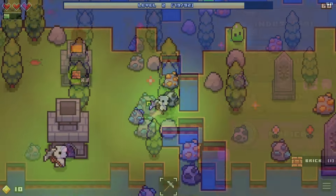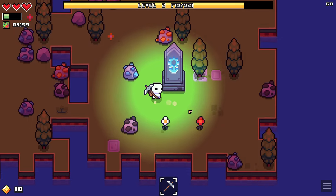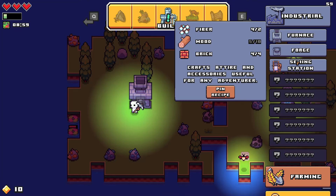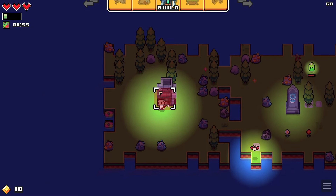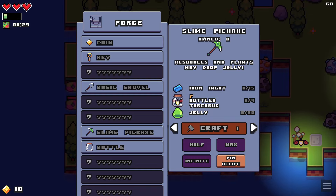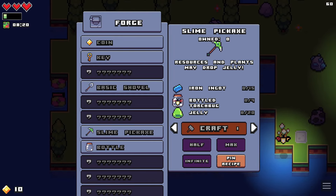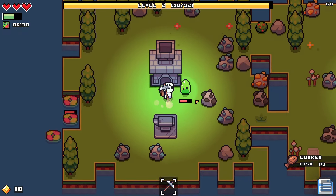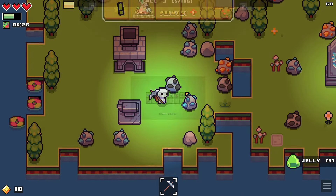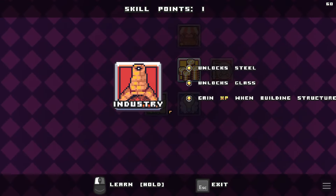Iron ingots and bricks. Foraging obelisk — gain bonus XP from gathering herbs and crops, only one obelisk can be active at a time. I should have activated that before gathering those berries. Attire and accessories useful for any adventurer, we'll make that after. Slime pickaxe — the jelly is useful for upgrades! Glass and thread — I need four of these. Torch bugs. We got level three. Pete wanted industry so we're gonna get industry before working on this stuff. Here's storage — we might do that next.